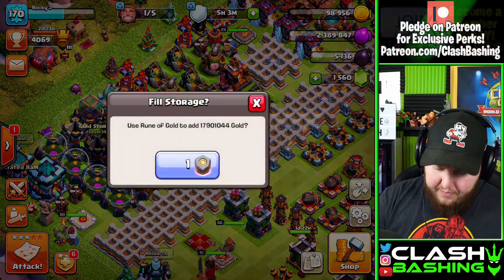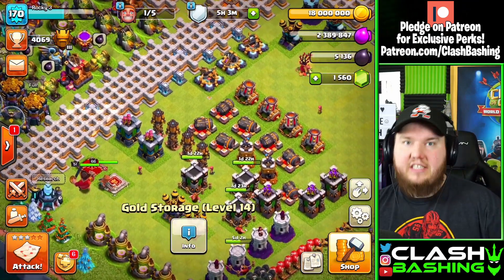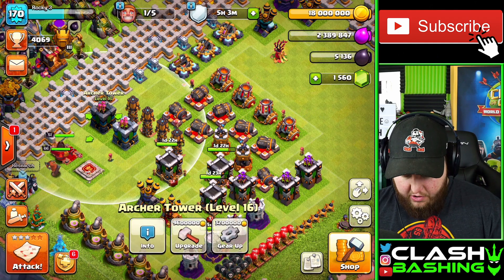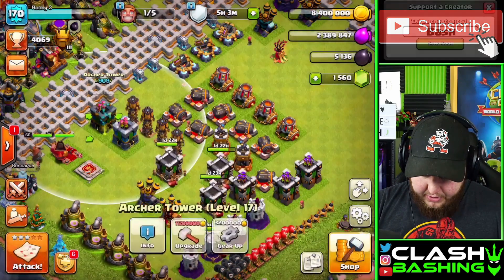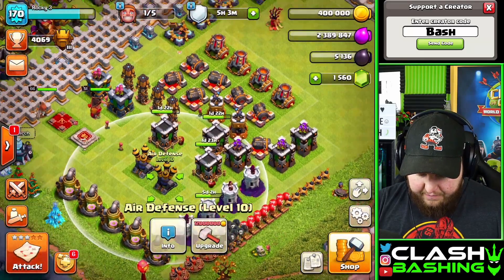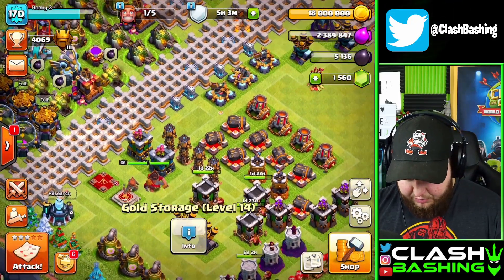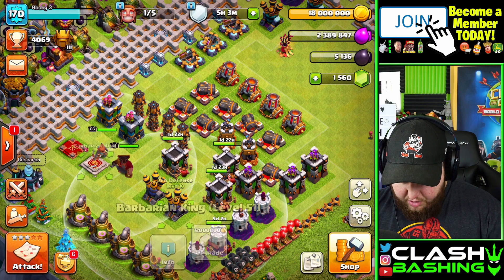Now we'll go ahead and pop that rune of gold, and now we have 18 million gold to spend. That's an average of 9 million each. What we could do is we could go like this with that one right there — use that hammer of building, then we can get another 8 million upgrade and finish it off again with the hammer of building. Then let's pop off another rune of gold. I'm loving this process right now. These are 12 million now, which are a little bit more pricey.